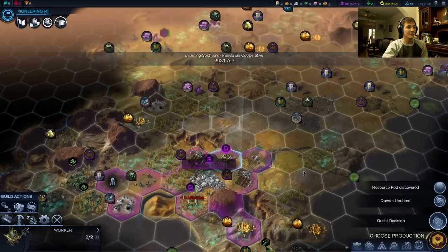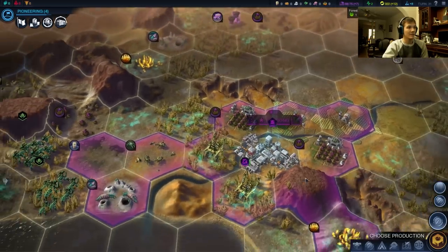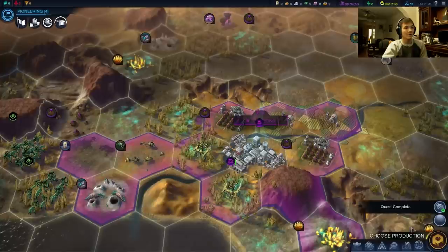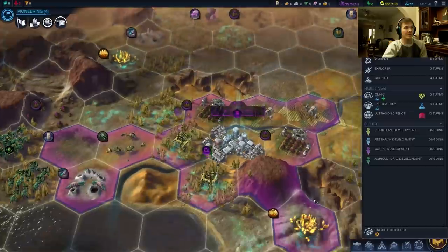Another resource pause — that's nice. Our worker here finished, so let's get him working on the second generator. So we have the vivarium quest now. I typically always go with the food here. I love having a three food building — it really helps with the growth. And we'll pick up that resource spot next turn.